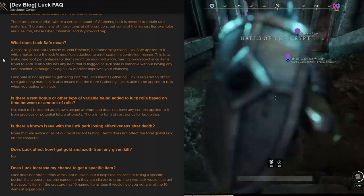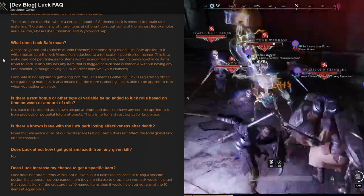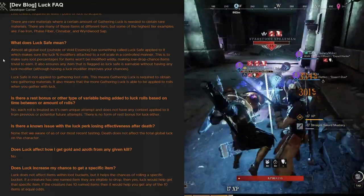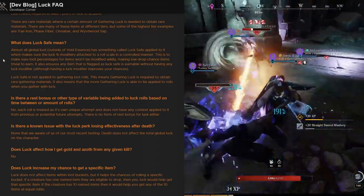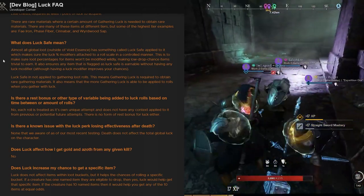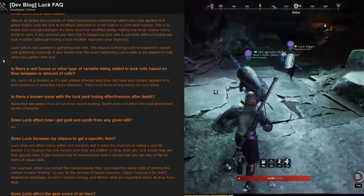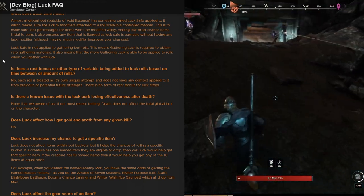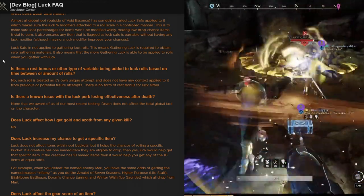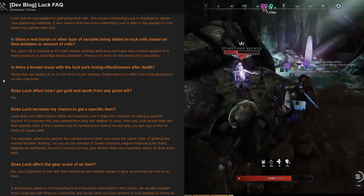What does 'luck safe' mean? Almost all global loot outside of void essence has something called luck safe applied to it, which makes sure that luck percentage modifiers attached to a roll scale in a controlled manner. This ensures that loot percentages for items won't be modified wildly, making low drop chance items trivial to earn. It also ensures that luck-safe items are earnable without any luck modifiers — though having a modifier improves your chances. Luck safe is not applied to gathering loot rolls, meaning gathering luck is required to obtain rare gathering materials.